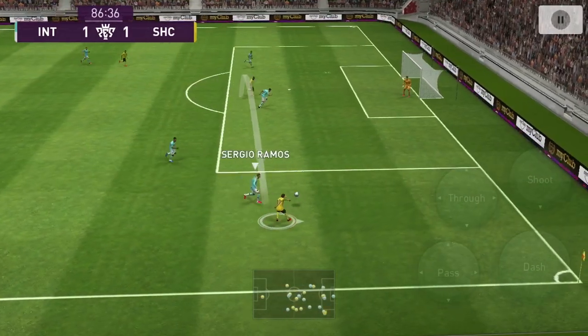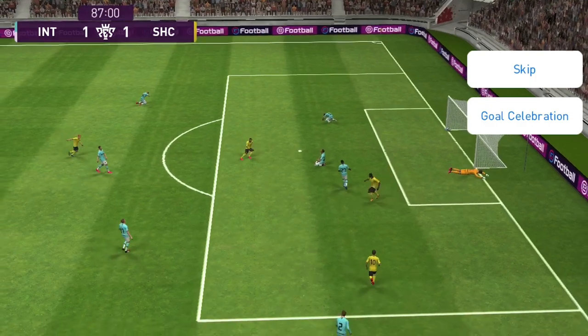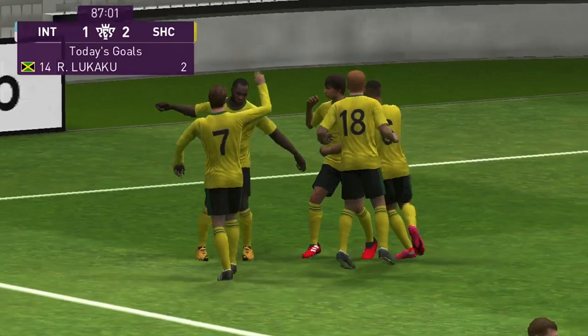Here you can see my example of using the wings. Lukaku is always present for the headers and his headers are always on point — it's just a matter of whether the goalkeeper is going to save it or not.